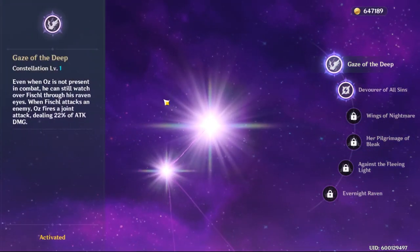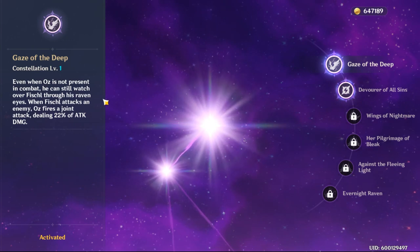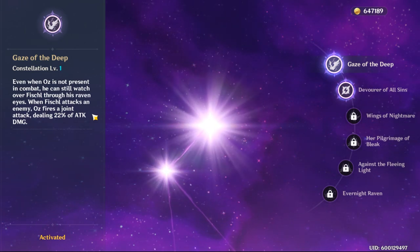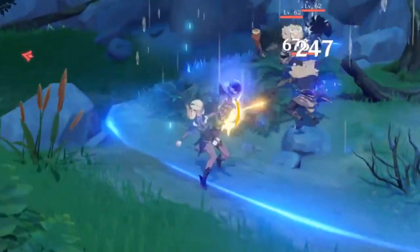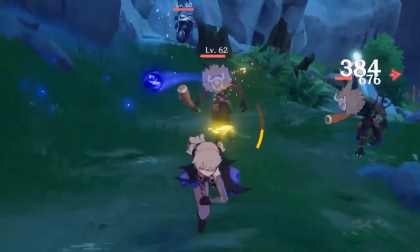Constellation 1 is Gaze of the Deep. This one is really important — this is where you make her really, really strong. When Oz the bird is not present, he'll still be able to shoot with her, just like in this clip. As you can see, she's shooting two arrows at the same time with the bird.